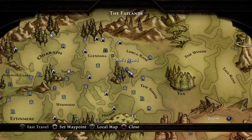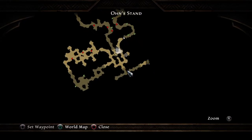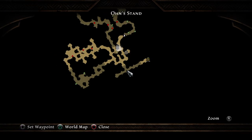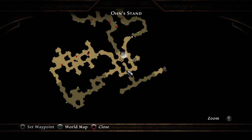This is a glitch that I found in Ohm's Stand with the doors. This is the entrance right here. You're going to come in here. When you first come in here, whether you're just exploring around or you're doing the mission — there's a mission where you have to go in here and rescue one of the travelers.